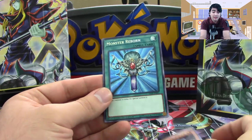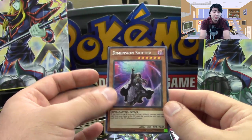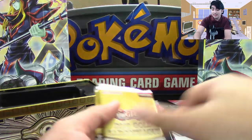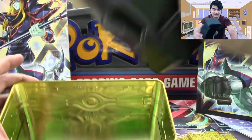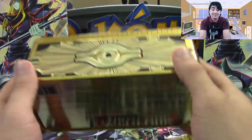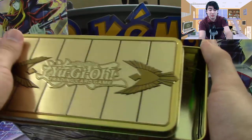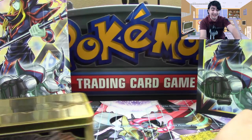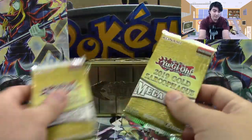We got Slifer the Sky Dragon, Monster Reborn, and Dimension Shifter — this is one of the three new cards included in this tin. Really, really awesome right there. And these are the Mega Packs. Just so you guys know, there's nothing else in here — it's just the plastic part. But the Mega Tin makes an excellent storage case, especially this one. Having the actual Gold Sarcophagus as a storage place for cards — that's pretty amazing, not gonna lie.